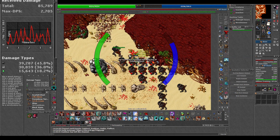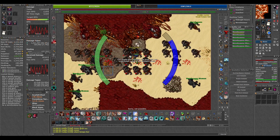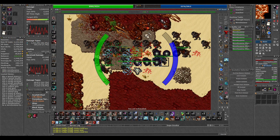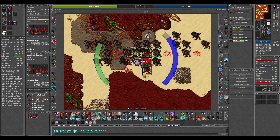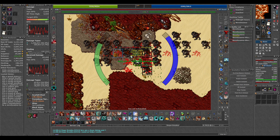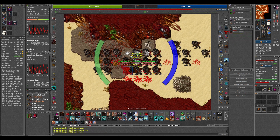So the lap I used was: I started in the big room, ran north, cleared the northwest room, back to the middle, then to the southeast, keeping my route pretty small. And I could do that just because of the increased respawn rate of the server.